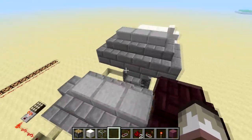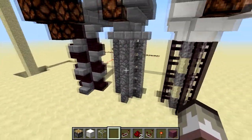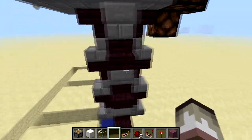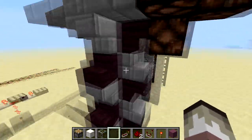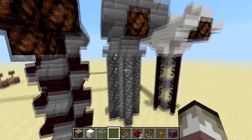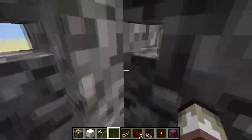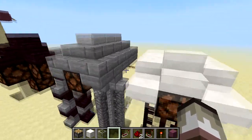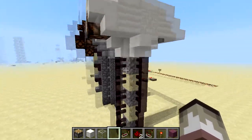I showed this off before in one of my episodes of Zap's Minecraft World, but I thought I'd make a little video on it too. So these are some weird designs for the lampposts, but it's not about how the design looks because I didn't really spend a lot of time thinking about it. It's still a little bulky, but it's the idea about it.